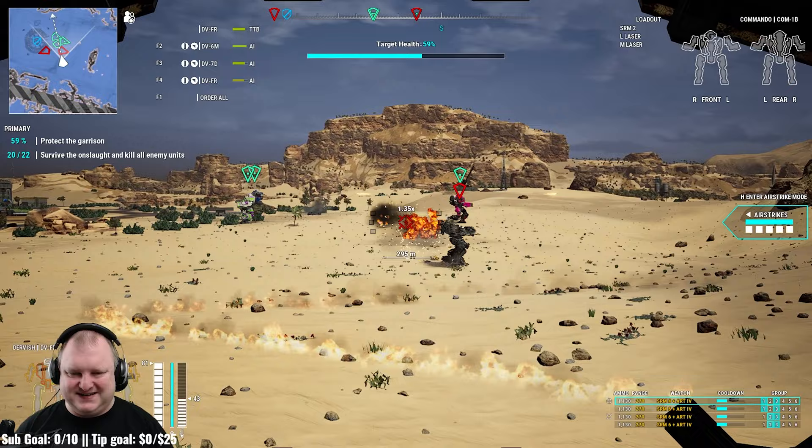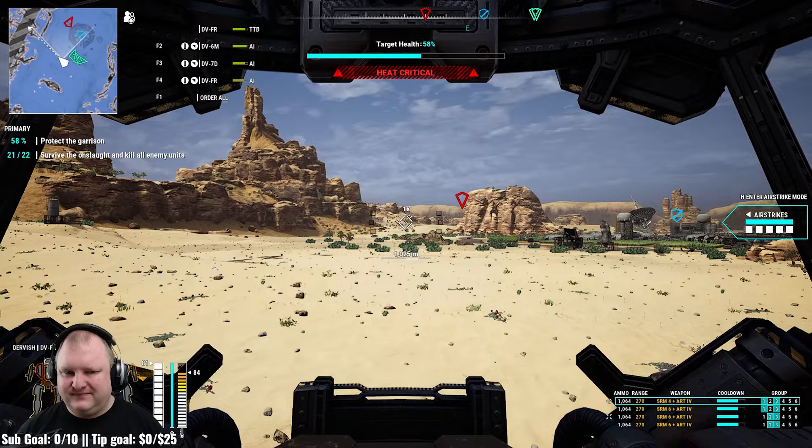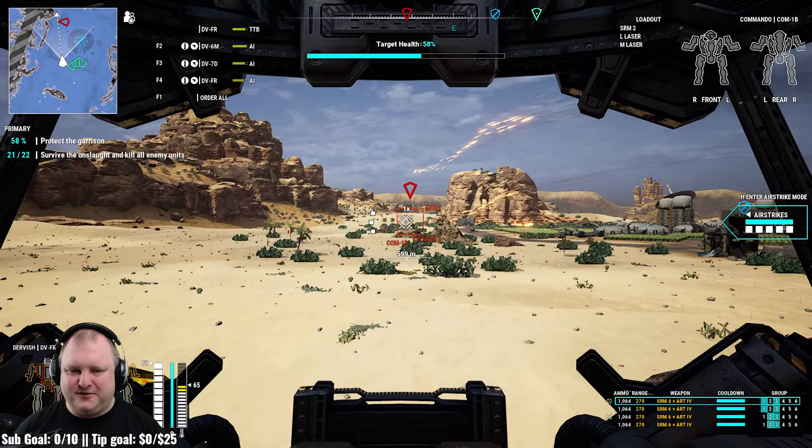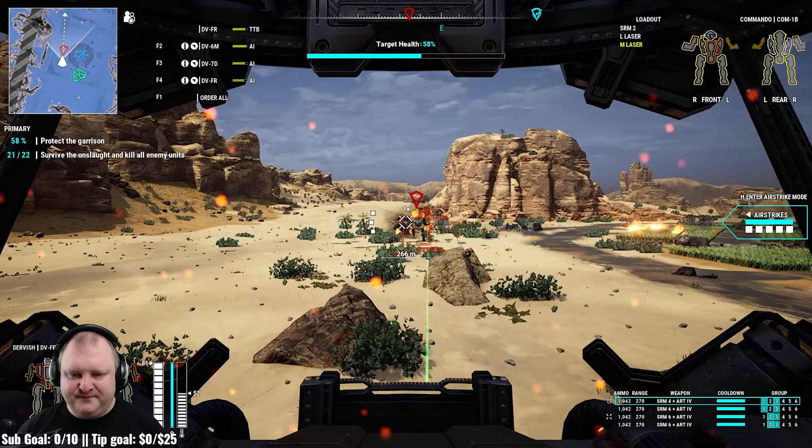Do you believe me now? The power of the SRM. You might think it's Autocannon 20s — no. It's SRM 6. That is the most powerful DPS weapon in this game right now, I think. The Dervish is doing exactly what it's supposed to do — it fights like a Dervish.